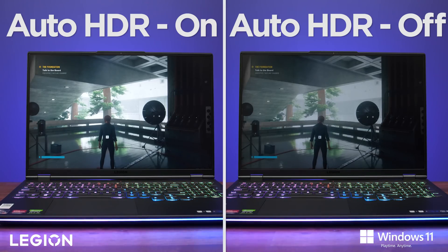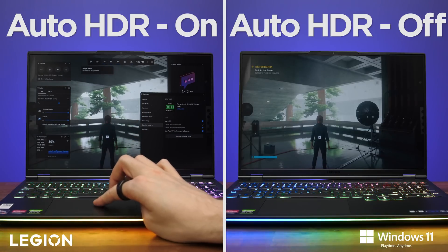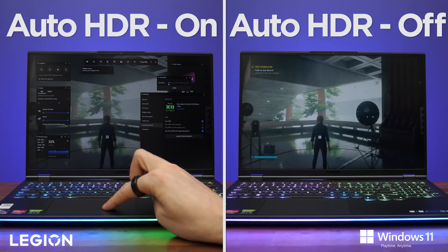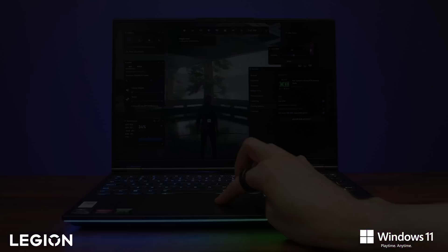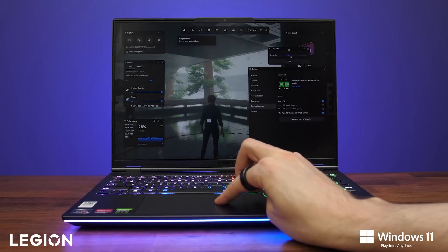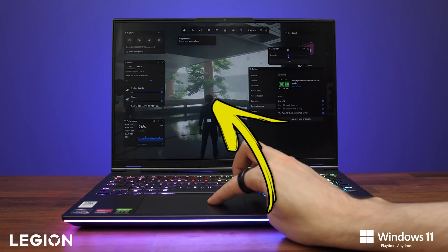The screen brightness was the same in both tests. We can adjust the intensity of auto HDR through the game bar, and with it turned all the way down it looks the same as running with auto HDR off, so you're able to customize it how you like. If I drag the slider around you can see how the contrast is being affected in the background in that bright white space near the tree in the center of the screen.